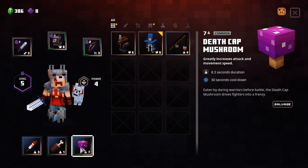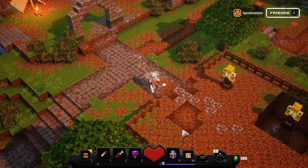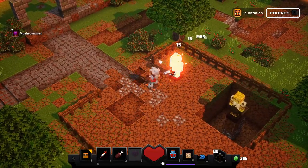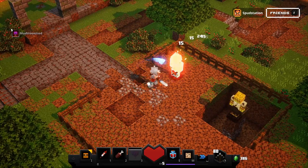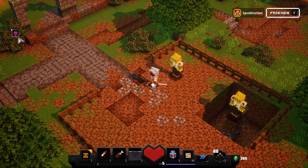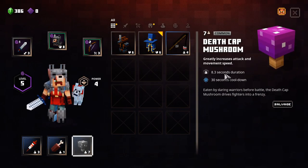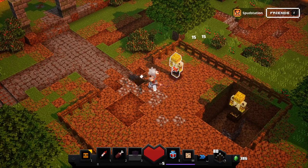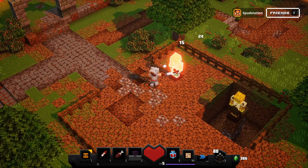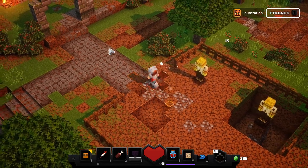I prefer to play with the death cat mushroom, and I will show you what this does on the training dummy. If I use the death cat mushroom it will make me attack a lot quicker. You can see I have the effect 'mushroomized' — it says it greatly increases attack and movement speed. So this is how I normally attack, and then I attack a lot faster with the death cat mushroom.